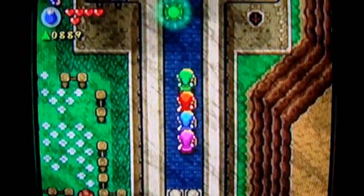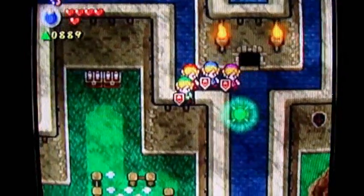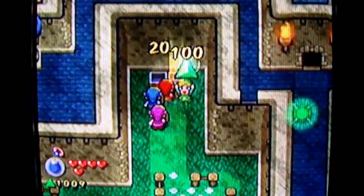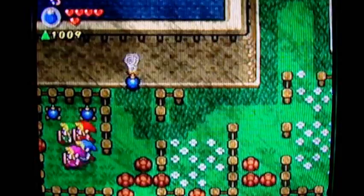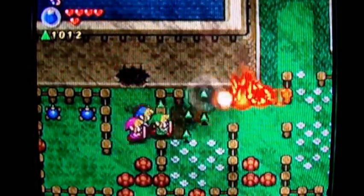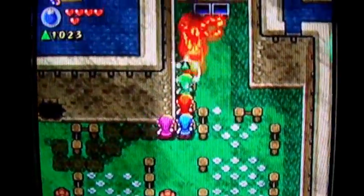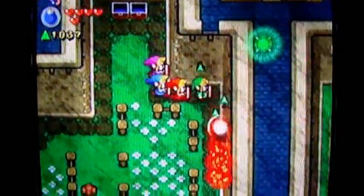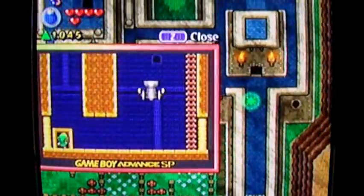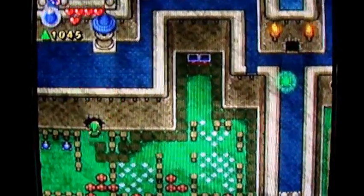I want to jump on here — there are some treasure chests. This is probably a path I haven't taken yet since I haven't collected these. Let's grab them. Bomb this — there are some bomb rocks here. I can also start the grass on fire with a bomb blast, which is cool — big chain of events. I'm only at 1045 force gems so far.